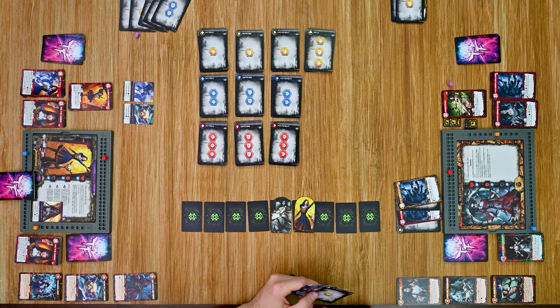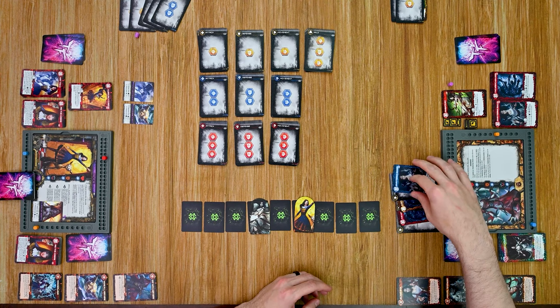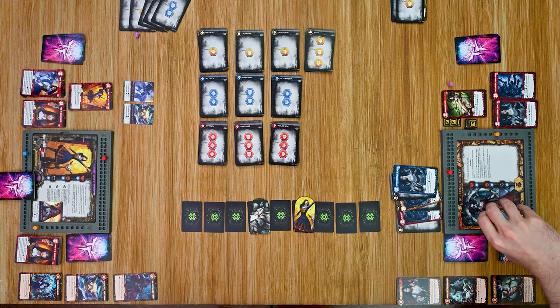Sleeping Beauty moves one space away, decides there's no further useful play, ends her turn, and flips back over to her sleeping side.